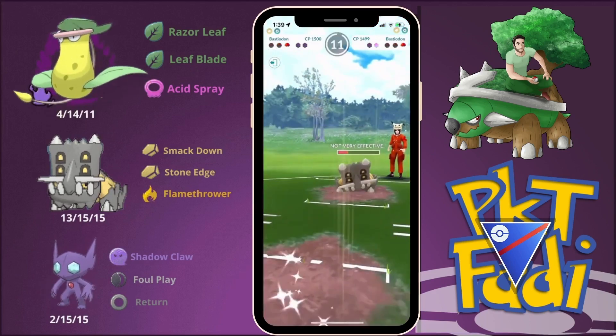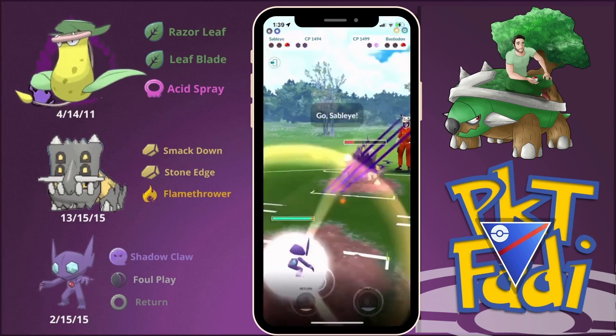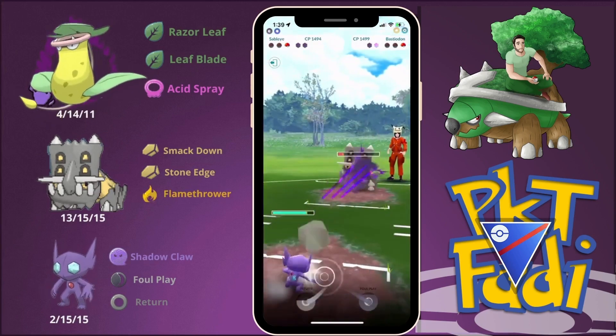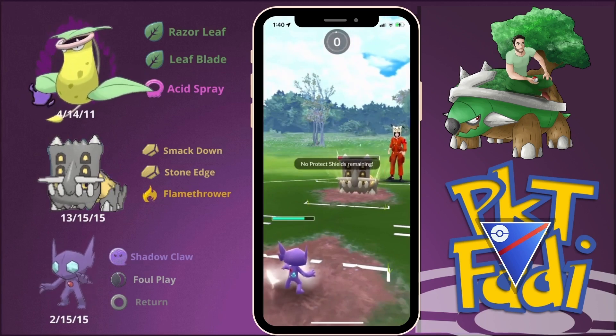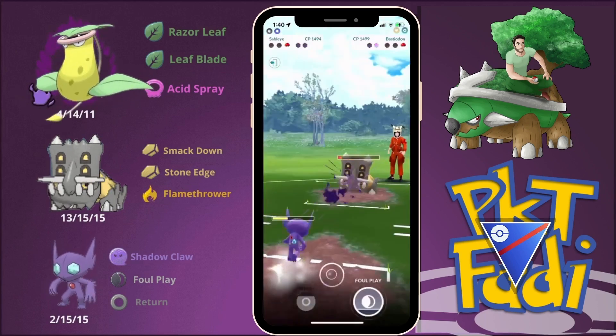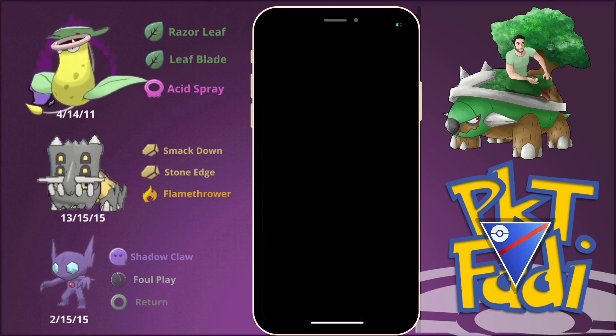My opponent brings in Medicham and it gets farmed down before we reach the Flamethrower. Unfortunately our Bastiodon goes down, leaving only the purified Sableye. We take a Stone Edge hit, but at this point we just Shadow Claw down and win.